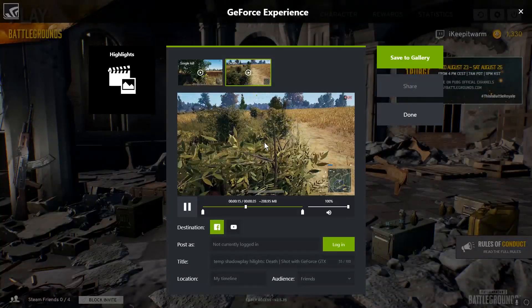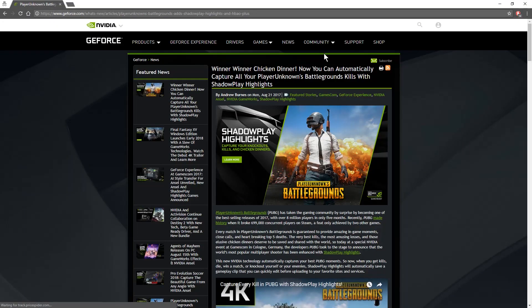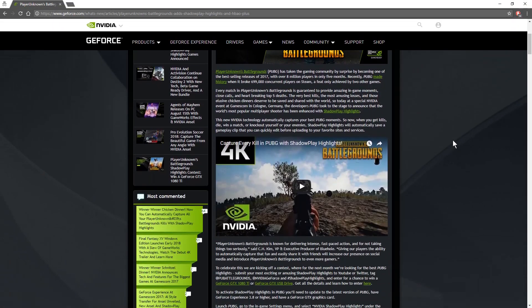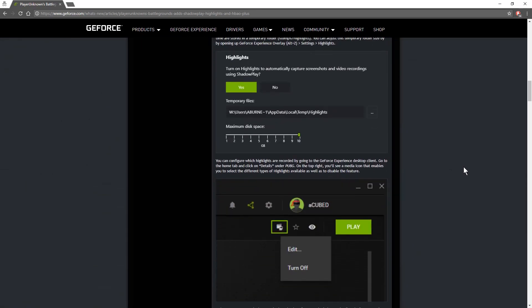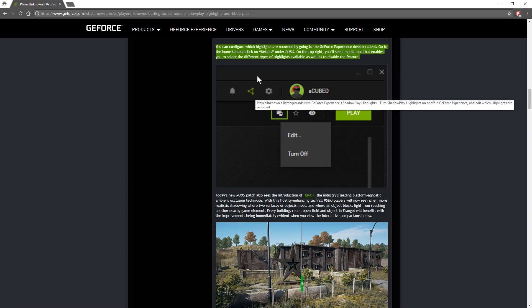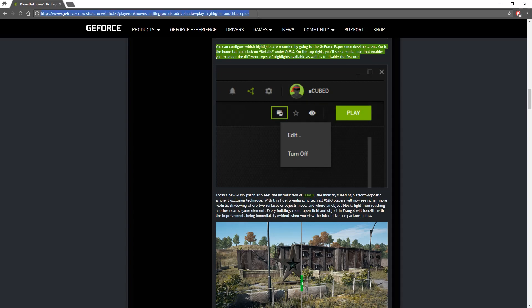There are also some more settings. If you go to the GeForce Experience desktop client, go to the Home tab and click on Details. Under PUBG, on the top right, you'll see a media icon that enables you to select the different types of highlights available, as well as to disable the feature. This webpage has also got loads of other information, so I'll provide the link down below. And that's it — I would have shown you mine, but it was broken.